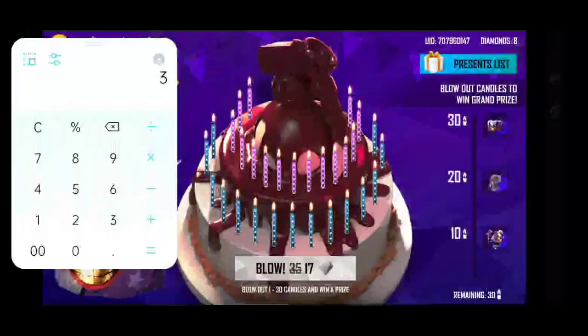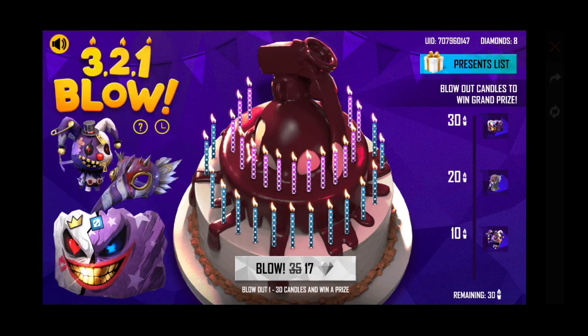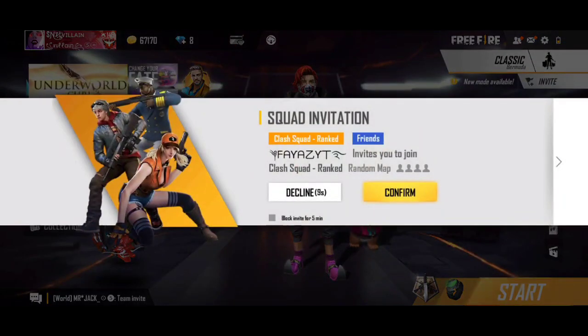Now for the diamond calculation: 35 diamonds per blow, 35 multiplied by 30 equals 1,050 diamonds total. The first blow is discounted at 17 diamonds, so the total comes to just over 1,050. This is the fixed cost of the event.